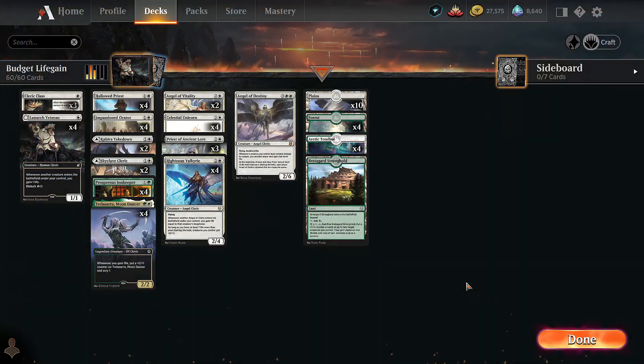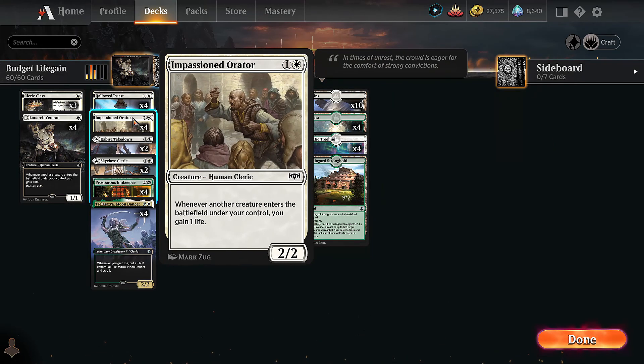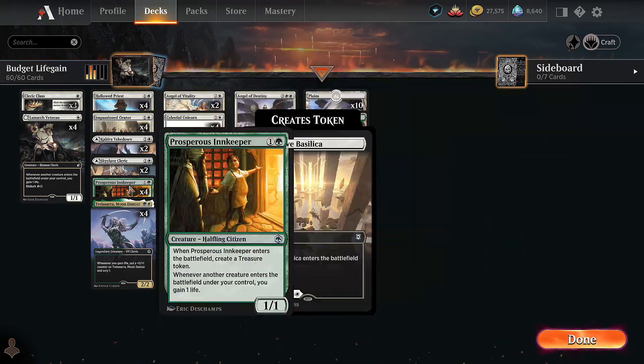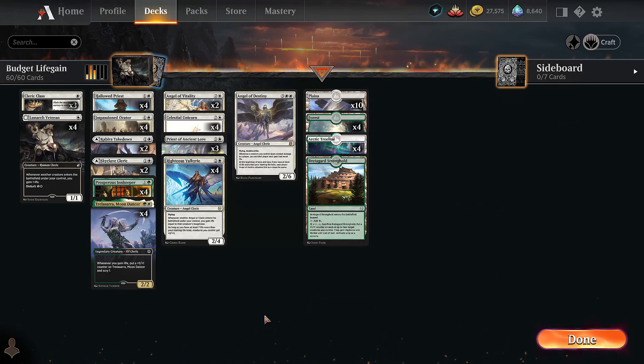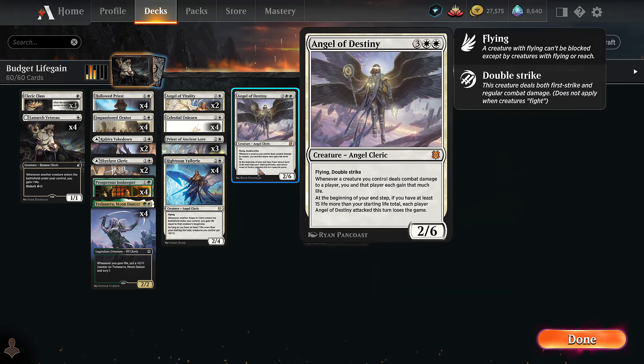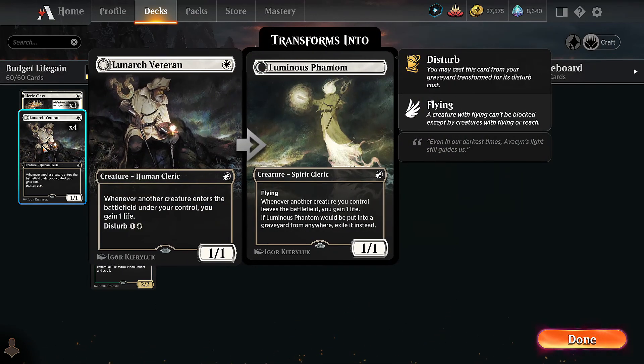Budget life gain — five rares — we won with 46 life. The deck is crazy when things go unanswered; it's a snowball deck. The longer things go unanswered, the crazier and more powerful it gets. The weakness is definitely board sweepers — we don't have a lot of ways to recover. Angel of Destiny is probably our only way to win the game if our board gets wiped.